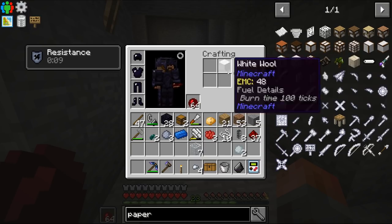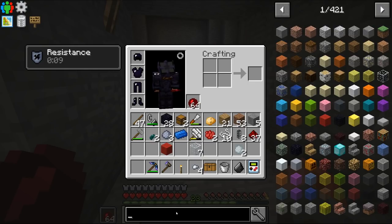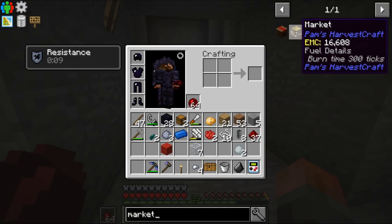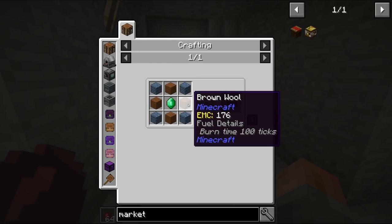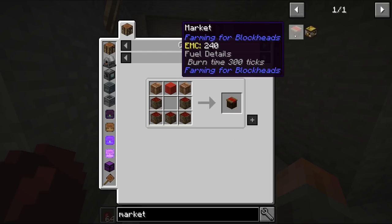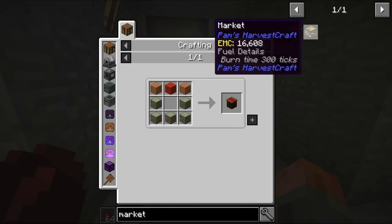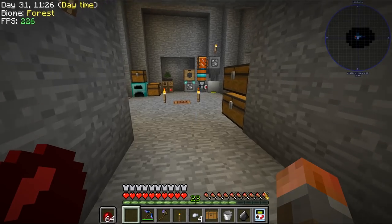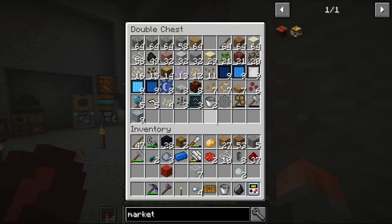So if we just make that - we have white wool, we can turn that into red wool, and then we have everything we need for a market. There's Pam's Harvestcraft market and this one - I think this is the one you exchange stuff. Maybe they both are - maybe we'll try both of them. Planks and wood for that, I think - so planks is straightforward. I already got some in my inventory, in fact.